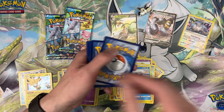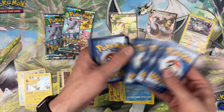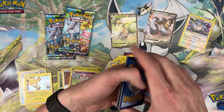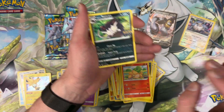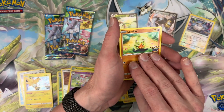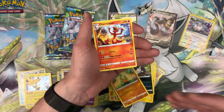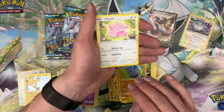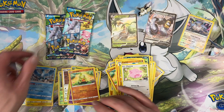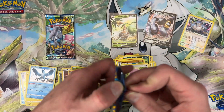That one's mine because I gave you the last one. We got Rattata, Numel, Larvitar, energy, Charmander, and Articuno. Okay, two packs to go.